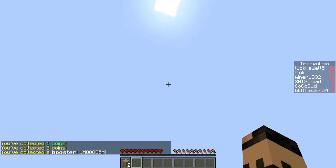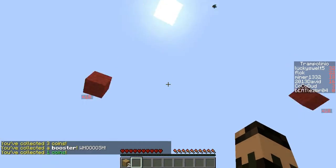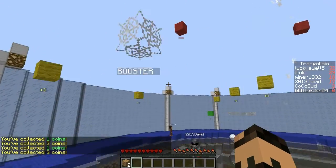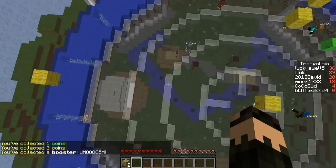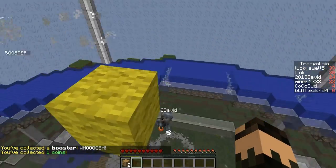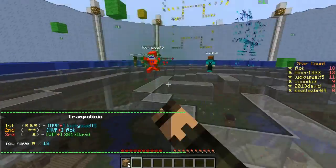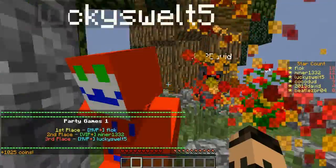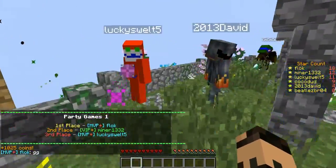I got the booster but I missed the plus tens — I was not in a good position. I'll just get some plus threes. There's another booster — I got it but missed the plus ten again. The yellow ones are plus three, the other ones are plus one, and those plus tens are really good. If I had gotten that plus ten it probably would have won me the game. That's all the game types covered.